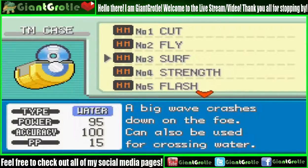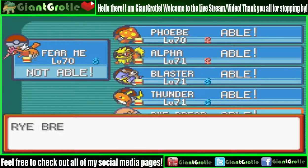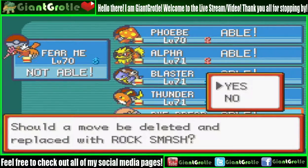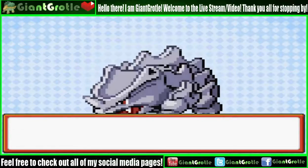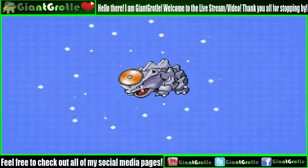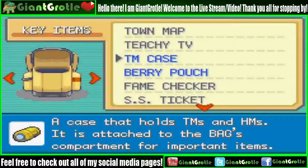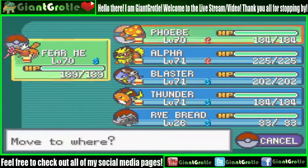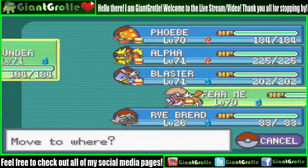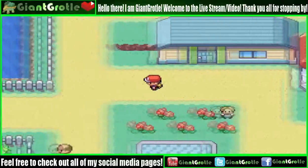I'll have enough Strength too. So let's just use Rock Smash then — just teach Rye Bread Rock Smash. We should be good. Let it forget Tail Whip and Scary Face. Rye Bread learned Rock Smash. Let's put Thunder up front because Thunder is level 71, and all Pokémon under level 70 in the cave will be repelled.